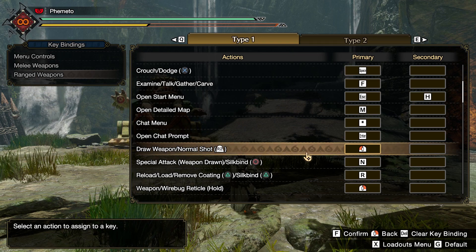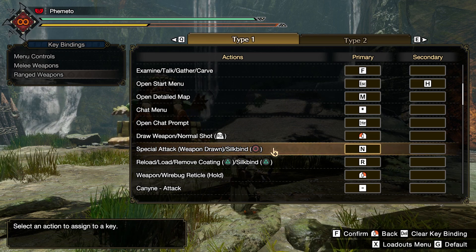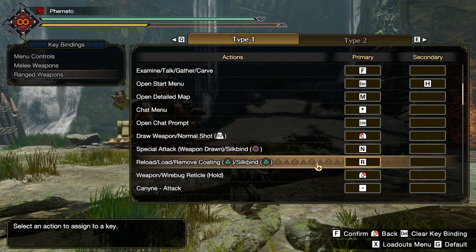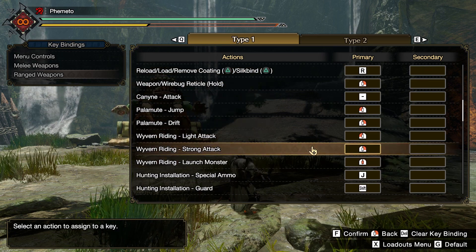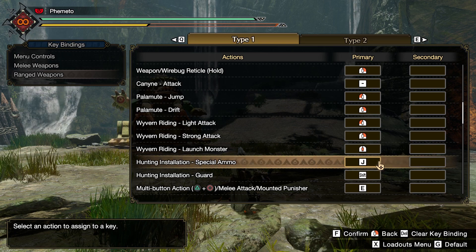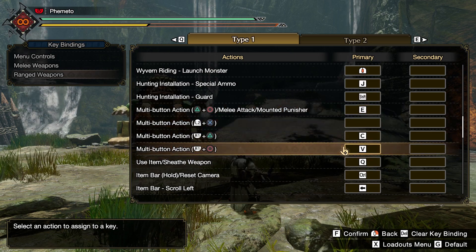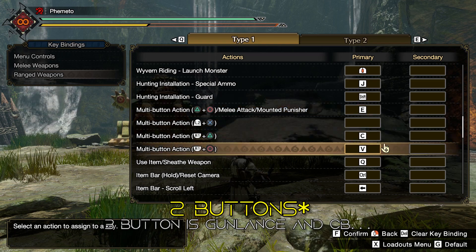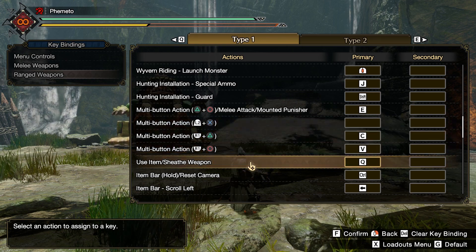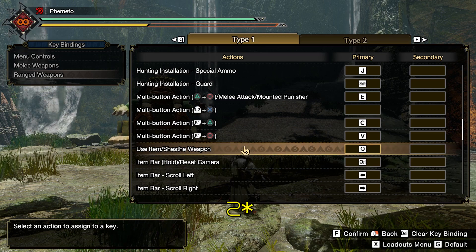The last problem is with the emulated controls — and yes, it's emulated. The way controls work is that when you bind an action to a keyboard key, it's actually pressing an emulated controller input. So if I bind my left click to the fire button and fire is R2 on the controller, pressing left click is actually pressing R2 to fire. The problem occurs when you get into multi-action buttons like the silk bind buttons — you select one key to do the silk bind action, which is technically three button inputs. So rather than a one-to-one where the silk bind action is set to one button, you press one key — in my case C — and then it presses three buttons to do the silk bind.